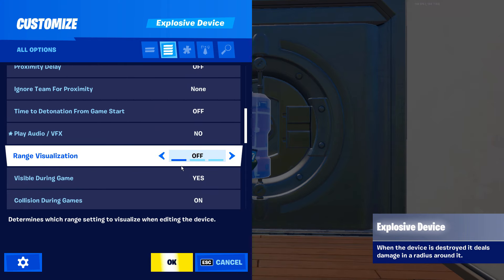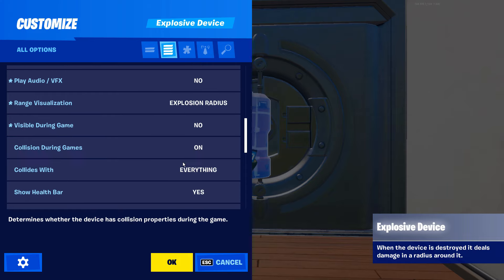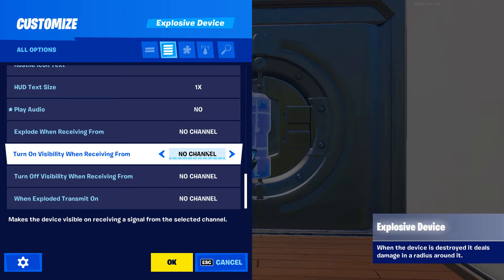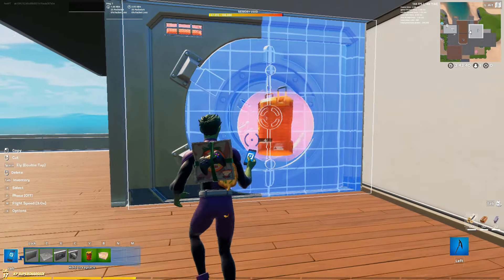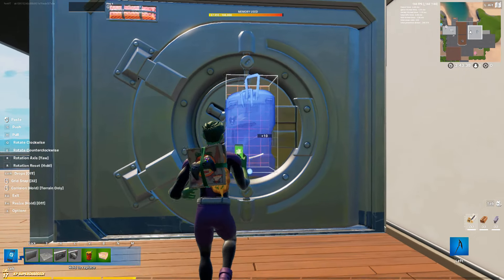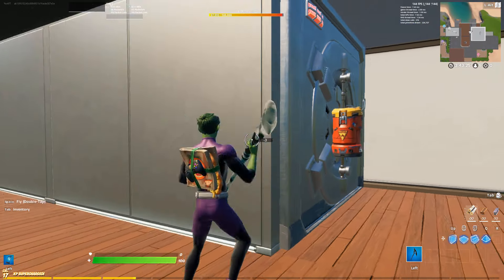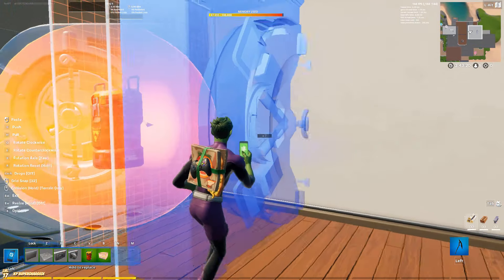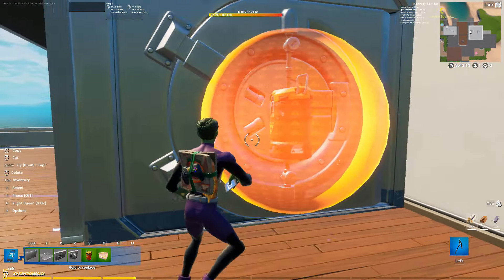Turn off all the audio and visual effects and set range visualization to explosion radius. Make it invisible during game, and lastly set it to explode when receiving from channel 1, then click OK. When you walk up to the barrel it shows an orange glowing radius indicating everything it's going to blow up. Place it so the orange radius is only touching the closed vault piece — make sure it's not going to hit the open vault door.